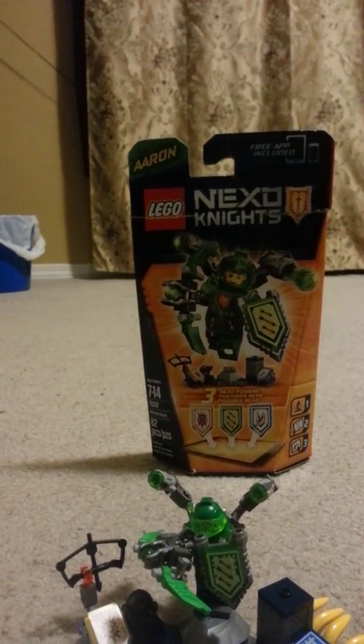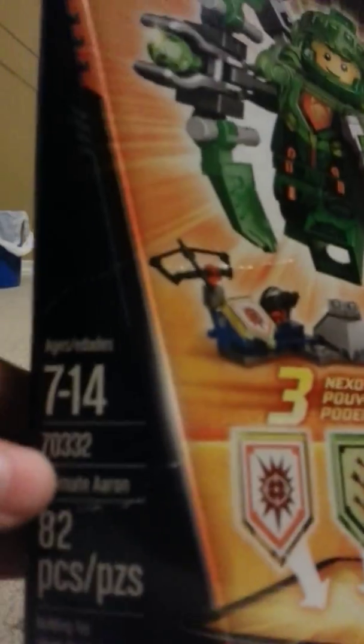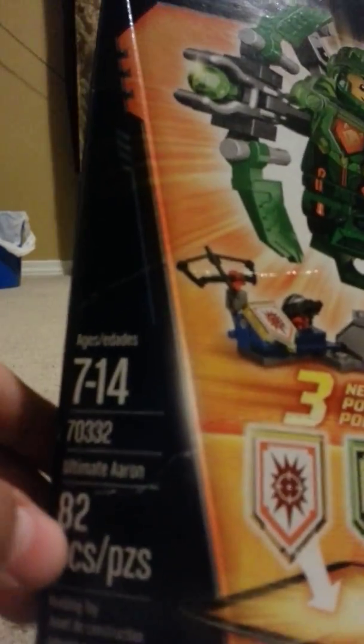Hi guys, it's Tyra. I'm going to be making a video about Lego Nexo Knights Aaron, Ultimate Aaron. The number for this set is 70332. It has 82 pieces and comes with 3 Nexo powers. On the back it shows the Nexo Knights app that you can scan their Nexo powers.